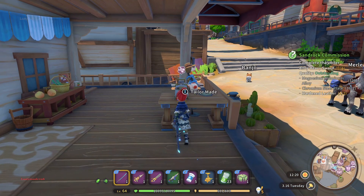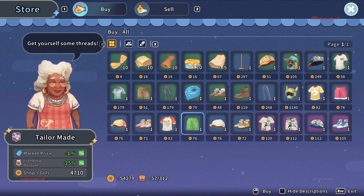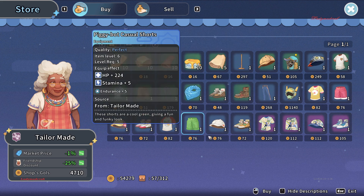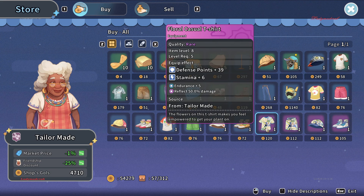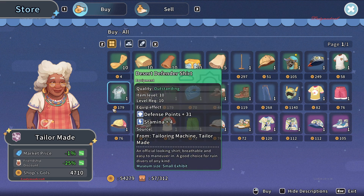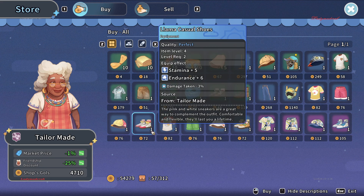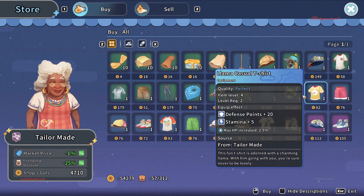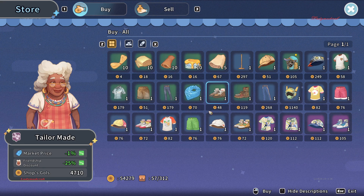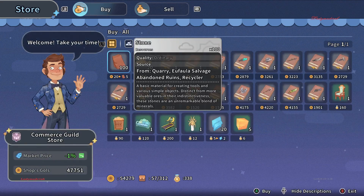Now we're at VV's store — Tailor Made. You can buy basic casual outfits here, and it only costs cash — no badges required, just gols. You can also find blueprints here if you need different blueprint options for your outfits.